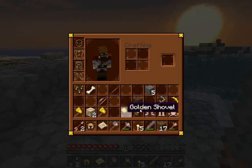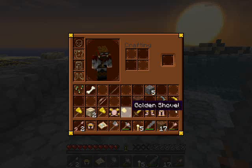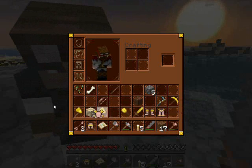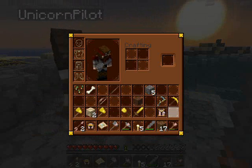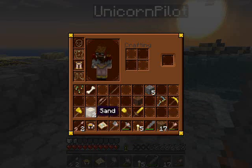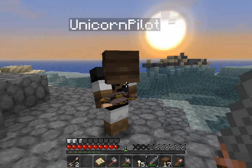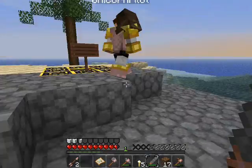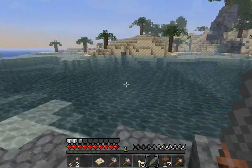Would you like pants or a chest plate? A chest plate. Alright, there you go. And then you can have the boots, and I'll take leggings. I'll take pants and a helmet. Oh my god, I look amazing. Ready? Are we ready? Yeah.